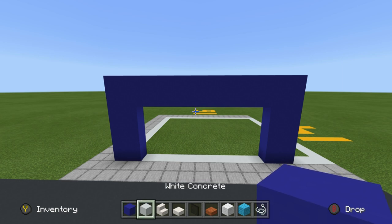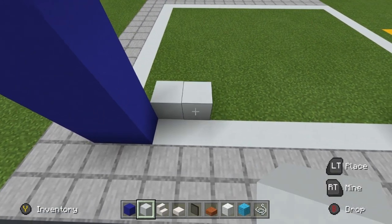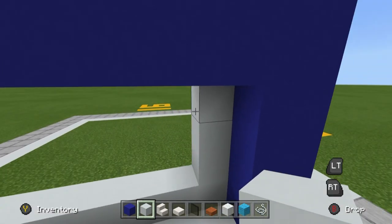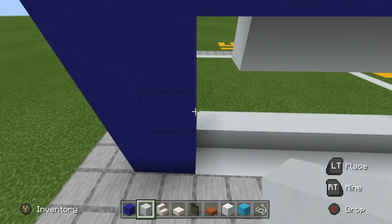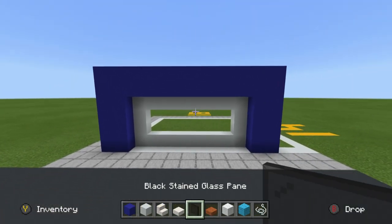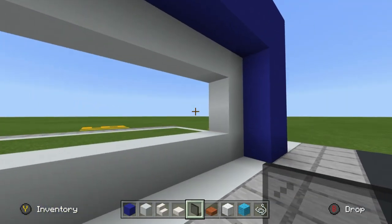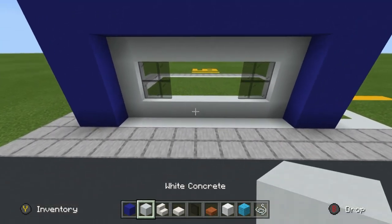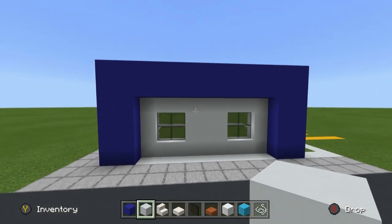Use white concrete to place a rectangular shape layer directly inside the shape we've made. I want to add two windows — two rows of two glass coming in from both sides, with white concrete in between. Two windows like this, white concrete in between — very simple.